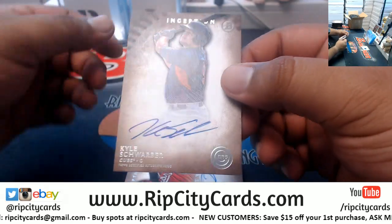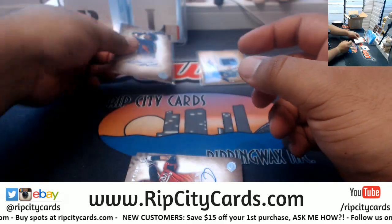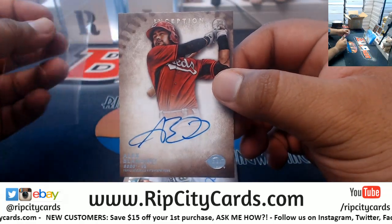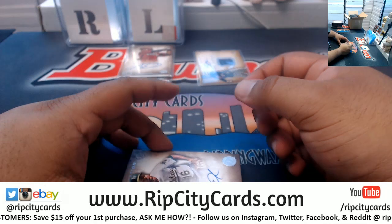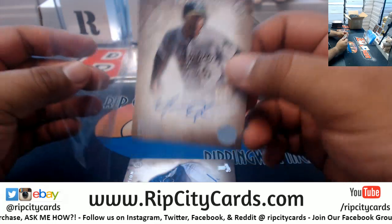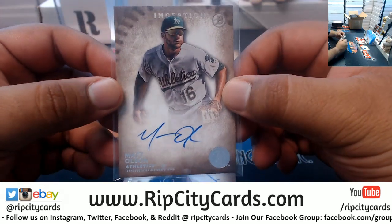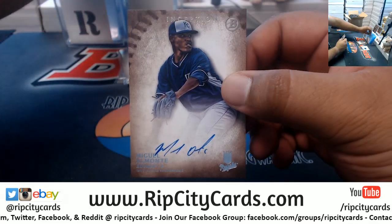We have Kyle Schwarber of the Cubs autograph, Alex Blandino Reds autograph. JMS, Cardboard Jesus is the boss — do not question the Cardboard Jesus, guys. Matt Olson autograph and Miguel Almonte Royals autograph.